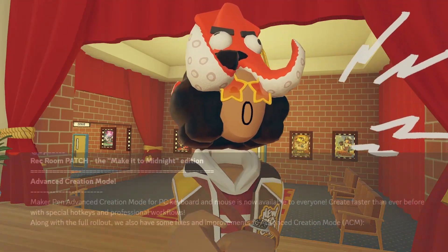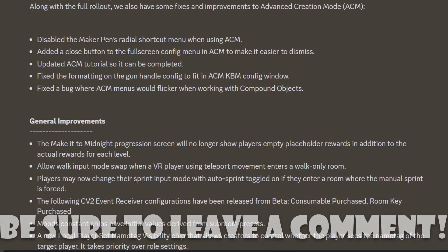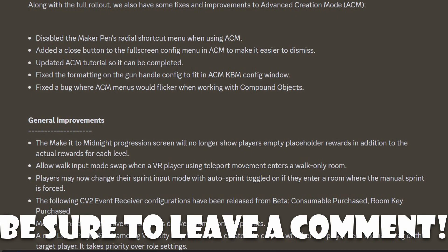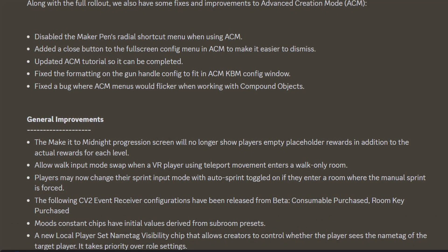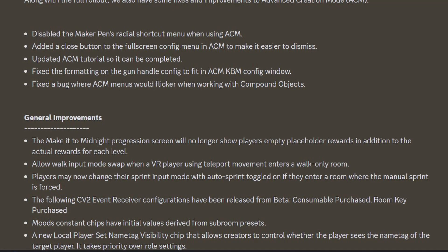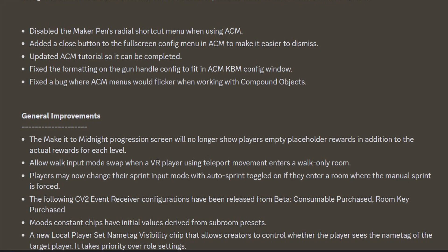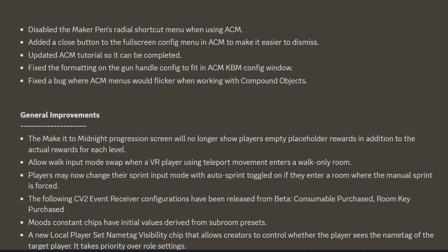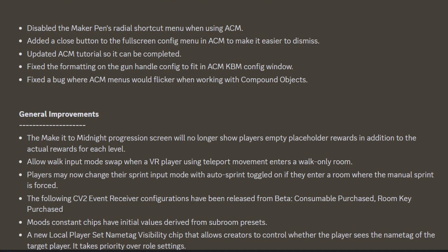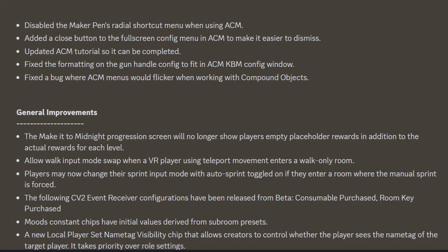Moving over to general improvements, the Make it to Midnight progression screen will no longer show players empty placeholder rewards in addition to actual rewards for each level. They allow walk input modes to swap when a VR player using teleport movement enters a walk-only room. Players may not have to change their sprint input mode with auto sprint toggled on if they enter a room where manual sprint is forced. The following CV2 event receiver configurations have been released from beta: consumable purchased and room key purchased.